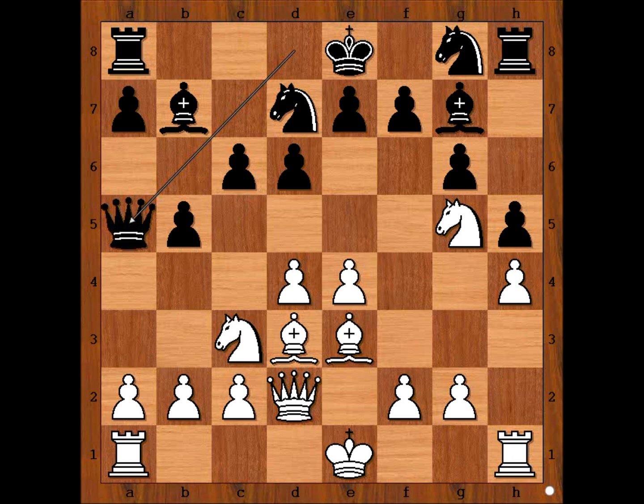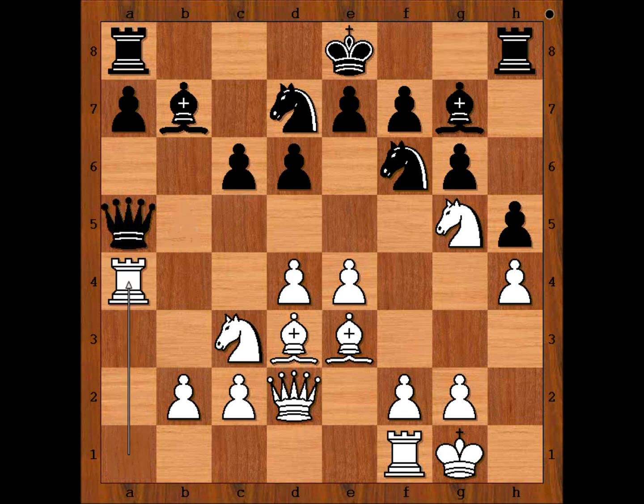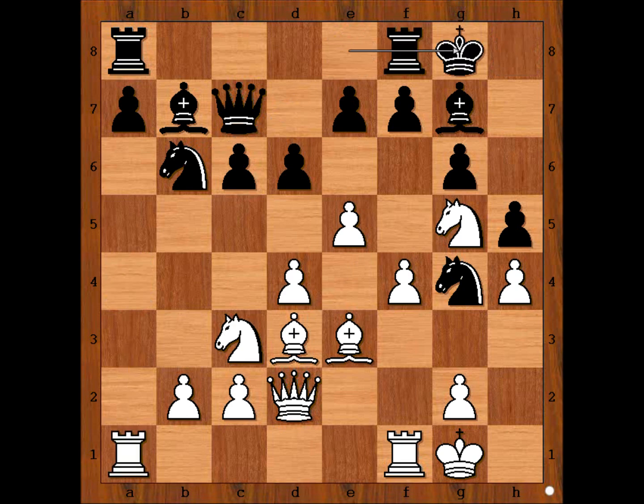White to move. Perhaps originally white wanted to castle queenside, but he was not sure about it now, and white castled kingside. Now knight from g — f6. a4. Pawn takes pawn. Rook takes pawn, attacking the queen. Queen to c7. f4. Knight to g4. e5. Knight to b6, attacking the rook. Rook from a to a1. And black castled kingside.